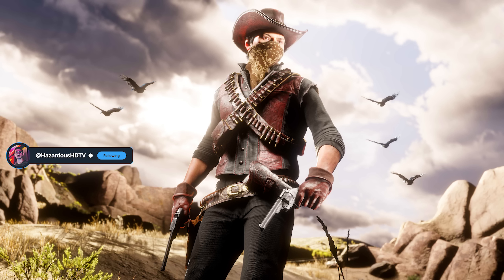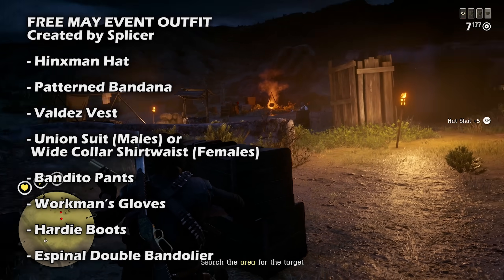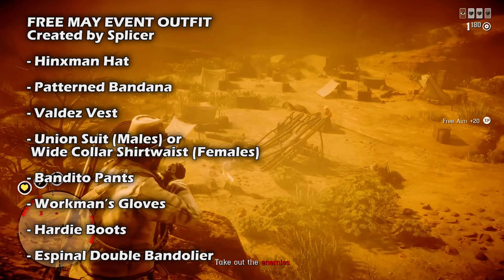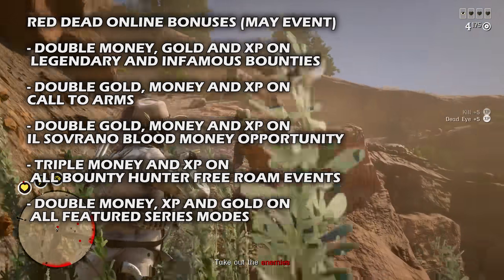Until May 29th, you have the opportunity to acquire a community-influenced outfit referred to as Marston Maroon by YouTuber Splicer. It features a dark color scheme with touches of blood red. Local tailors, clothiers, and the Wheeler Rawson and Company catalog will provide the various elements of Splicer's outfit at no cost throughout this entire month-long tribute to bounty hunters. The outfit includes the Hink's Man hat, the Pattern bandana, the Valdez vest, the Union suit for male characters or the Wide Collar Shirtwaist for females, the Bandito pants, the Workman's gloves, the Hardy boots, and the Espinal double bandolier.